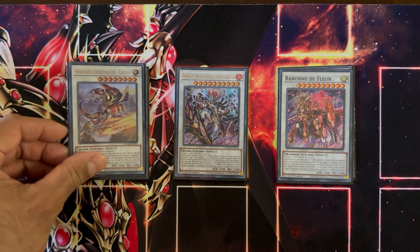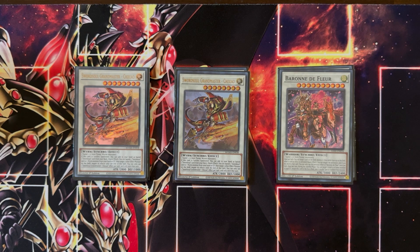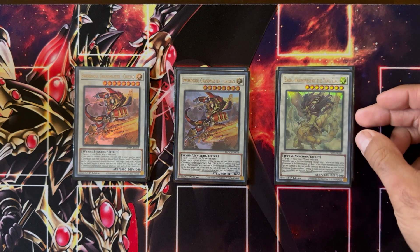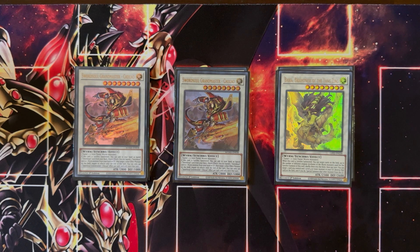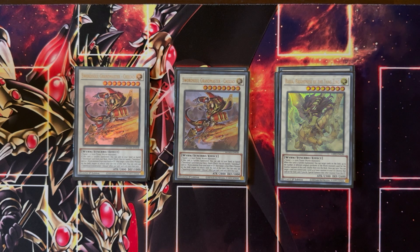We're then playing a couple of synchro 8s — two copies of Sword Soul Grandmaster Chi Xiao. This is probably the first synchro you'll be going into off of your Mo Ye or Taya. If you synchro summon him, you can add a Sword Soul card from your deck to your hand. He also has a nice quick effect acting basically as an Imperm: you can banish a Sword Soul card or Wyrm monster from hand or graveyard and negate the effects of another effect monster on the field. We're also playing one copy of Baxia, Brightness of the Yang Zing. This is more of a board-breaker — if it's synchro summoned, you can target cards on the field up to the number of different attributes used for its synchro summon.